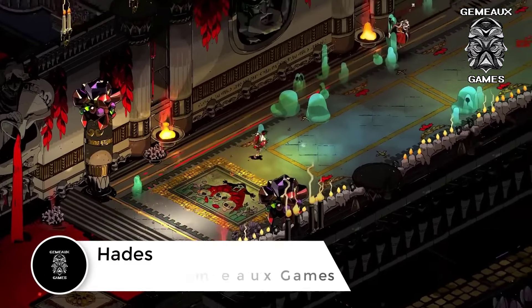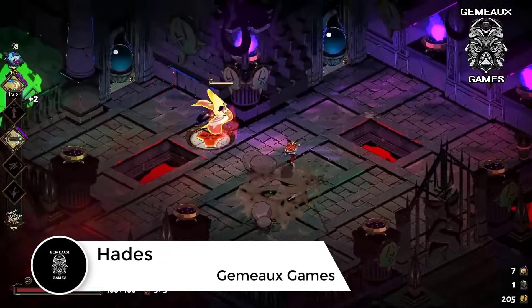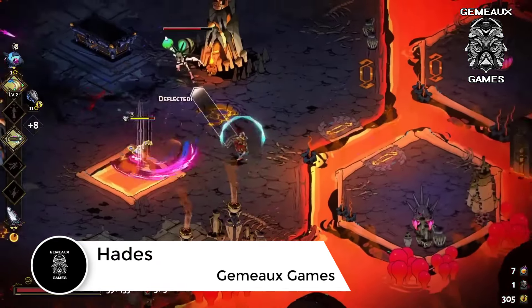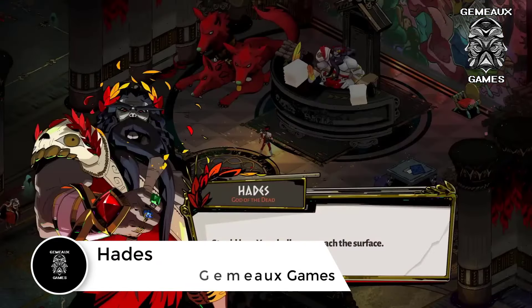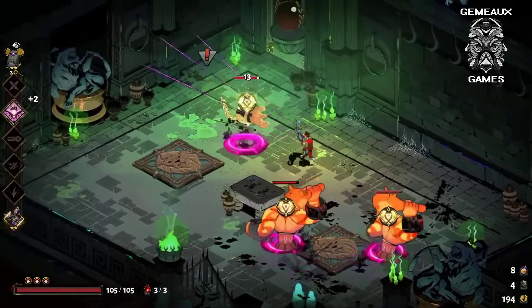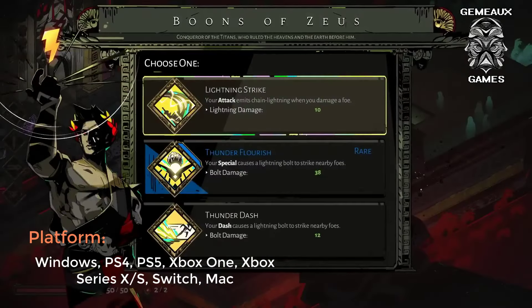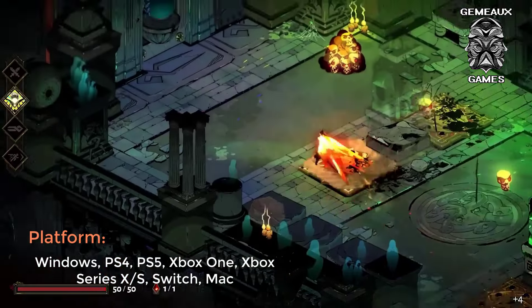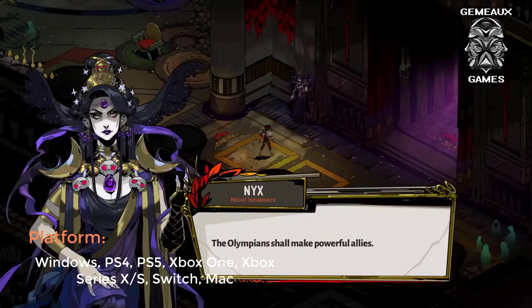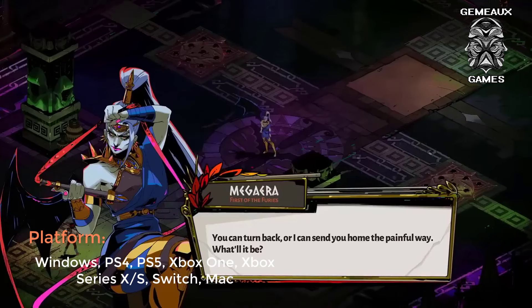Hades is a critically acclaimed roguelike dungeon crawler with hack and slash combat. You play as the son of Hades on a mission to escape an ever-shifting underworld guarded by gods blocking your path to Mount Olympus. While roguelikes aren't known for their storytelling, Hades bucks this trend by having the world and dialogue evolve the further you progress. Character progression is different than games like Diablo, while still scratching a similar itch in terms of fun.